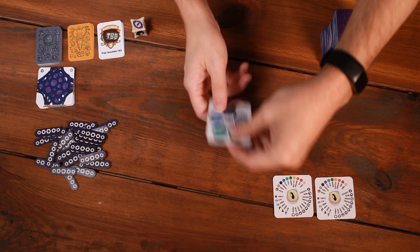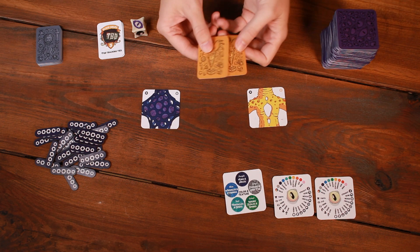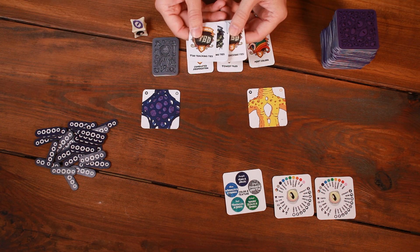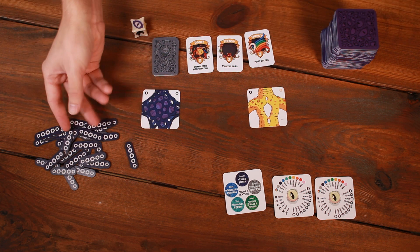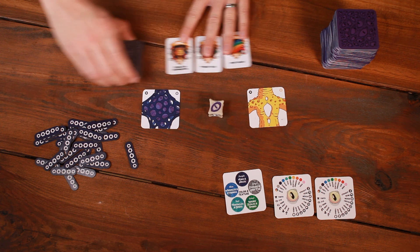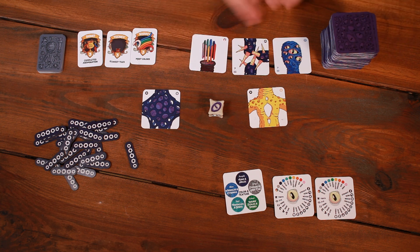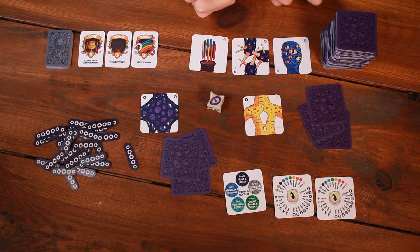Set the reference cards nearby. Deal out a torso to every player randomly. Find and display the three grand prizes where all players can easily see them. Then shuffle the awards pile and set it nearby. Place the tie trackers aside until the end of the game. Place the bolt tokens where all players can easily reach them. Plop the die right in the middle of the table. Then deal out three tiles from the top of the deck to form the spare parts buffet, and deal three tiles to each player to form their opening hand. You're all set up and ready to play.